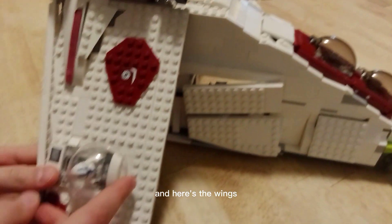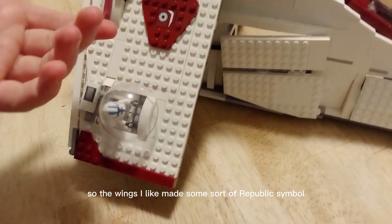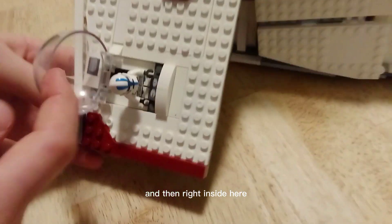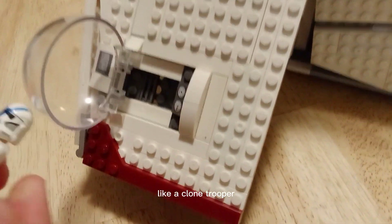Here are the wings. On the wings I made some sort of Republic symbol. Right inside here, you have a place for a minifigure to fit — like a clone trooper.